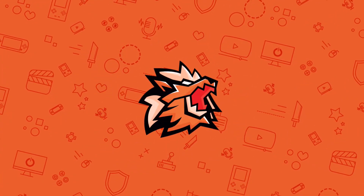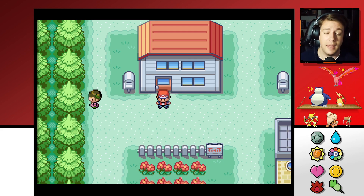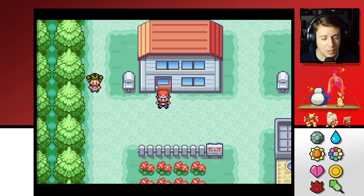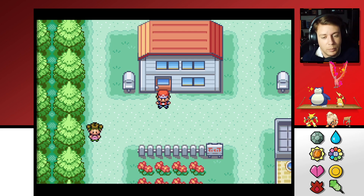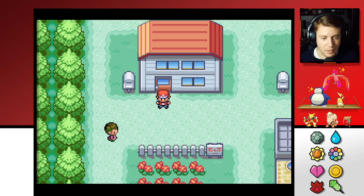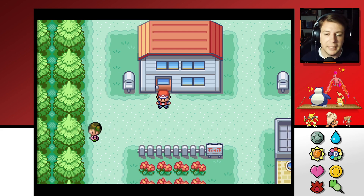Welcome back to the playthrough of Pokémon Fire Red. The first thing I want to do is correct myself — I said something inaccurate in the last episode. I said that when you arrive in Pallet Town and you've captured 60 Pokémon, you're met by your rival. I was incorrect. It doesn't really matter, but it's always going to be Professor Oak.